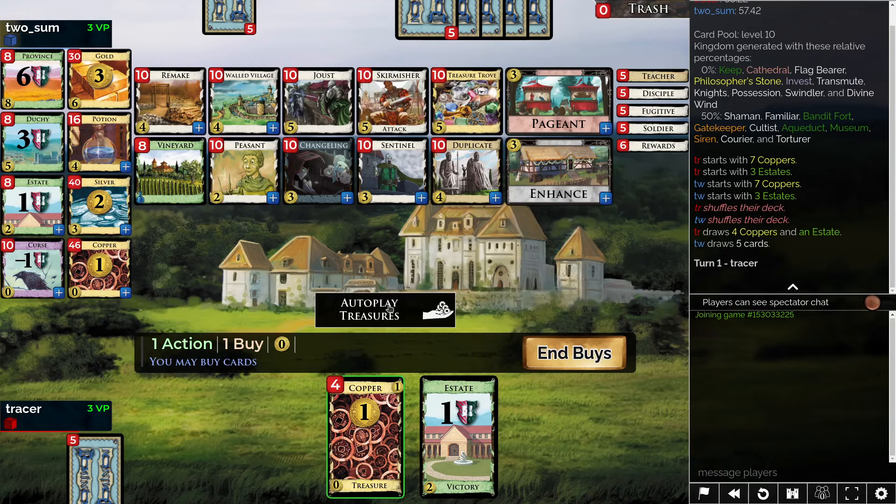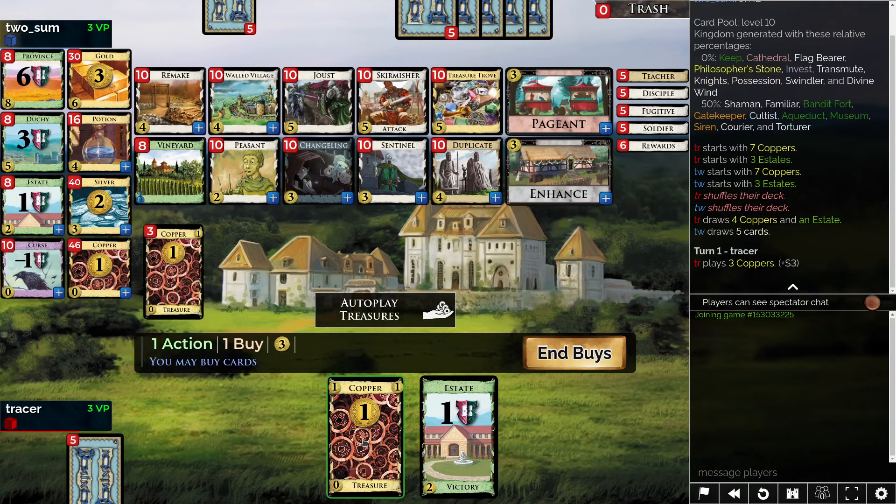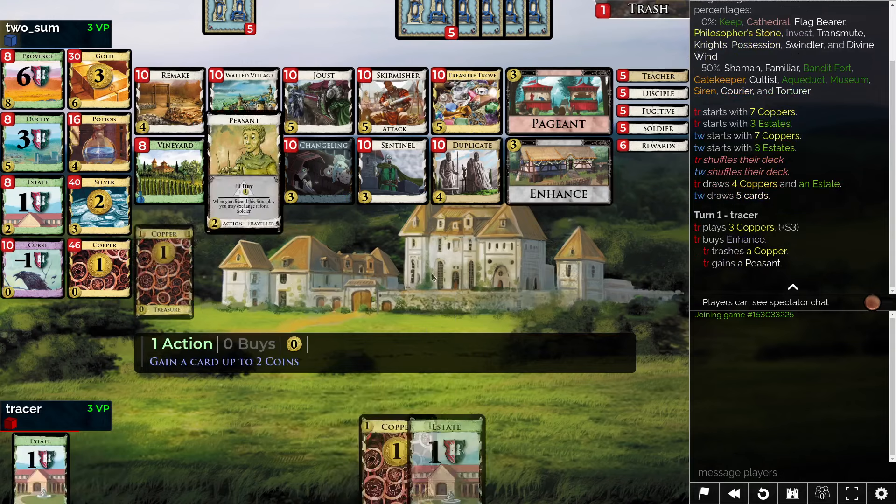We can open Peasant Sentinel. The Peasant can come with an enhance. The other option would be like Pageant Peasant if you're really into hitting 5, but I don't think we're that into hitting 5. I think we want to trash down. I don't think it really makes that impressive given the distinct lack of nice 3 costs. So let's go ahead and do our Peasant Sentinel.